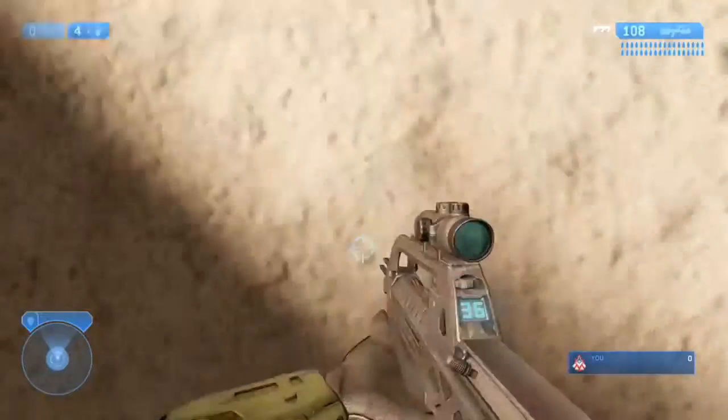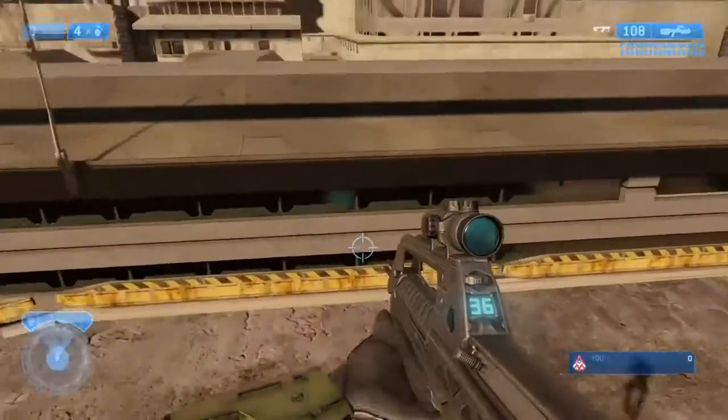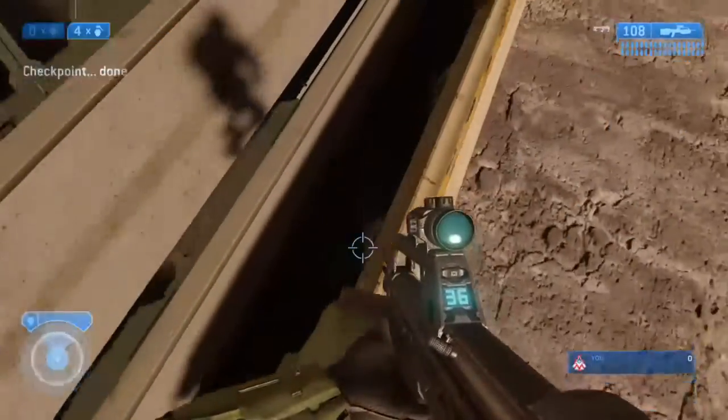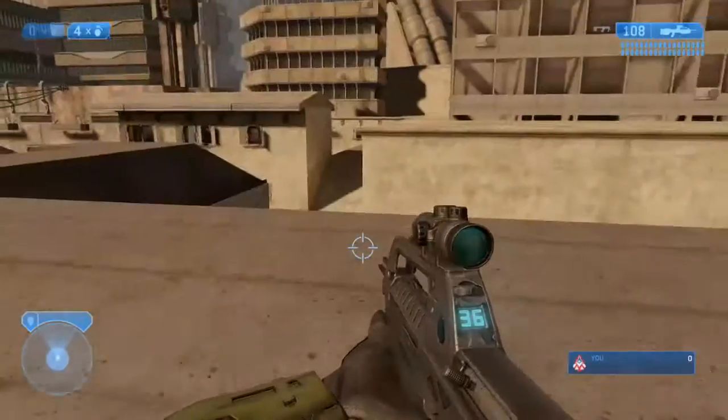You can crouch jump this, but you don't need to — do it however you prefer. Then drop down onto this road here. You can grenade jump this, or you can stand on the yellow little railing sort of thing and crouch jump up the side, and you should just about make it.